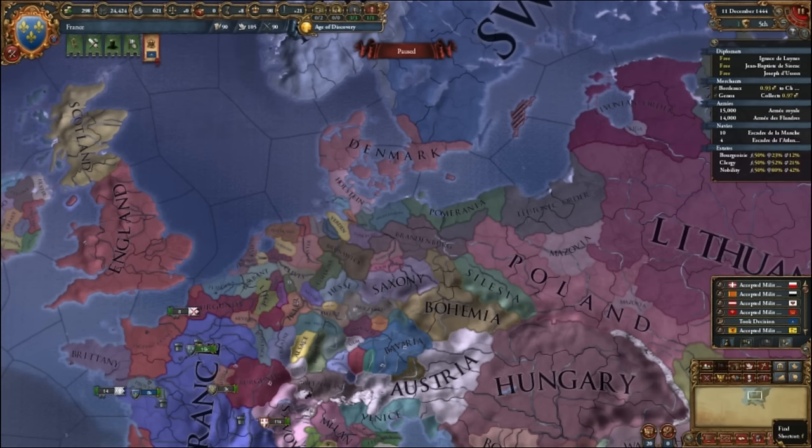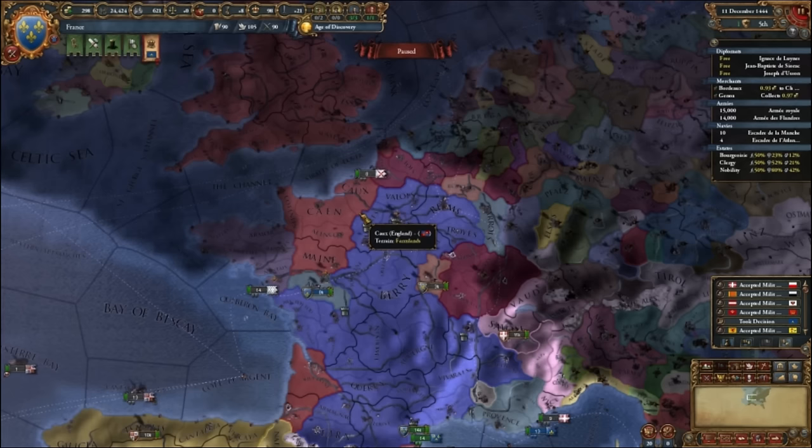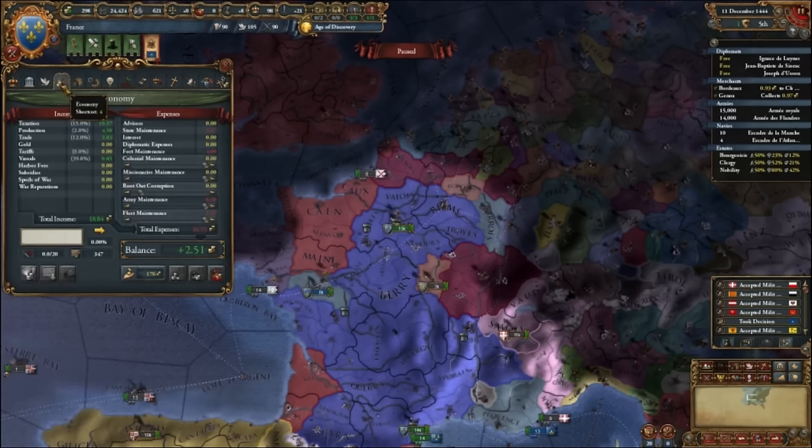The Find Province button is handy if you have a mission to conquer a province but can't find it. The Ledger gives you important information about all countries. Let's move on to money. Your currency is ducats, earned each month. You can find more on your income in the economy tab. You earn money mainly by trade and taxes.